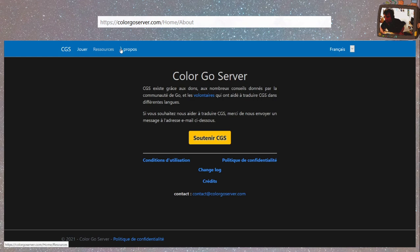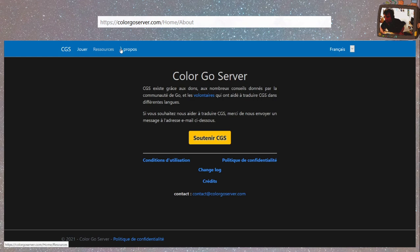À propos : Colorgoserveur existe grâce aux dons, aux nombreux conseils donnés par la communauté de Go et les volontaires qui ont aidé à traduire ces gestes dans différentes langues. Quand j'ai regardé, il n'y avait pas de traduction française, donc j'imagine que le français est une des langues de base du serveur. Voilà, finalement, un petit serveur assez compact. Probablement qu'ils vont aller vers des nouvelles prétentions, j'espère notamment sur l'histoire du smartphone dont je parlais.